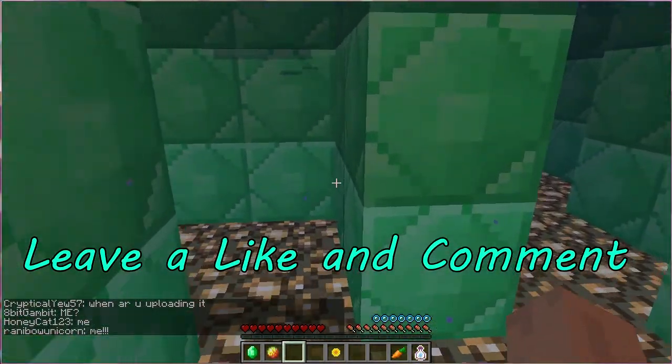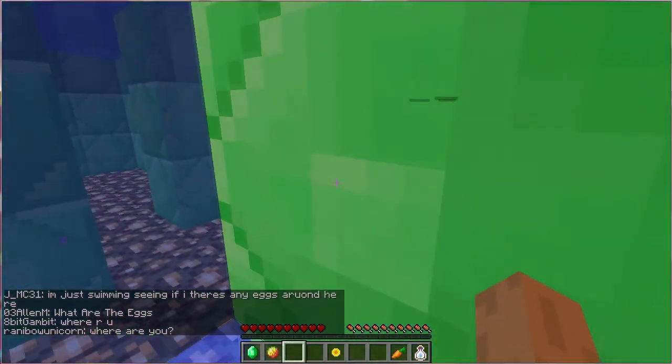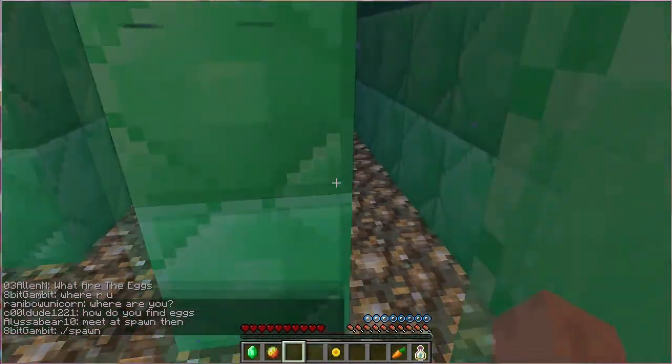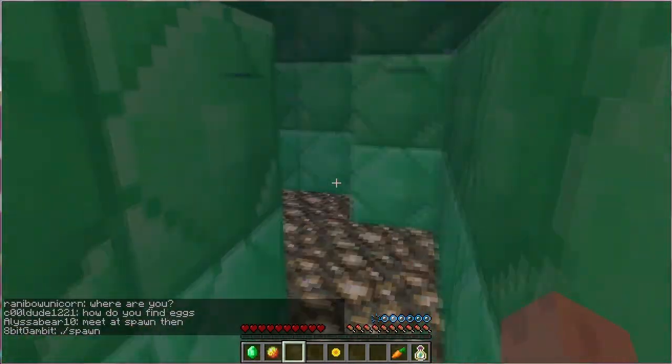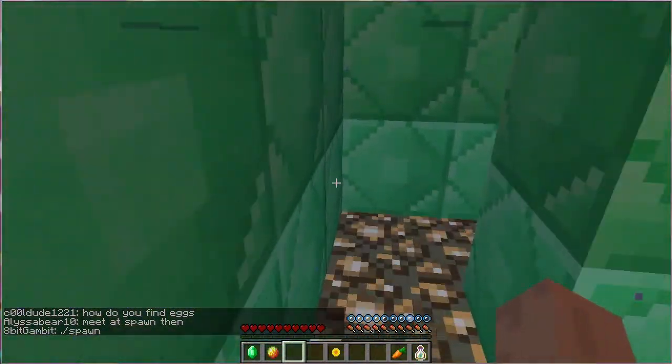Now you'll see a little maze down here. Pretty much all you need to do to get through the maze is just stick to the right — that's how you get through. Just follow the pathway on the right. It's not really a complicated maze. Make sure you come up for the little pockets of air.